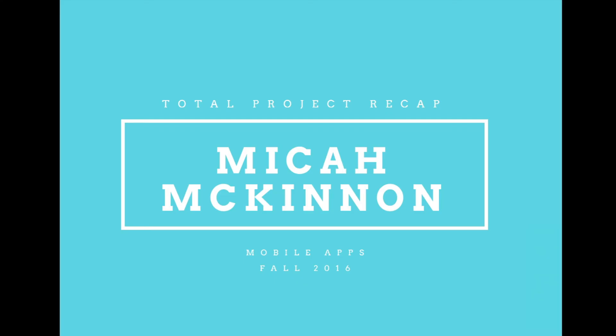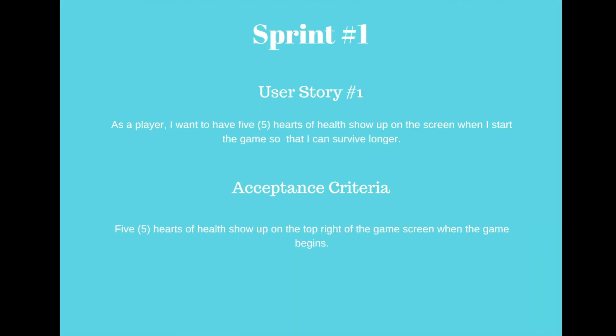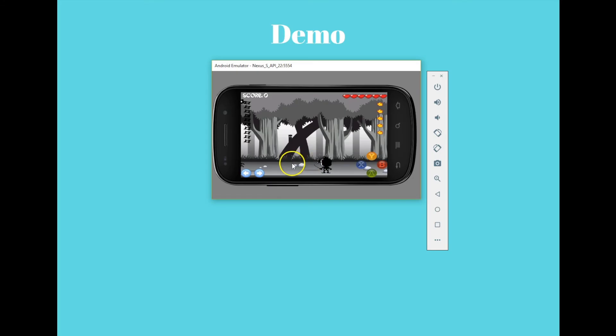Hello, this is Micah McKinnon with a recap of the user stories I completed for the project in mobile apps. In the first sprint, my first user story was: as a player, I wanted to have five hearts of health show up on the screen when I start the game so that I can survive longer. Acceptance criteria was five hearts of health showing up at the top right of the game screen when the game begins. Here we are on the game screen after starting a game — as you can see in the top right corner we have five hearts.